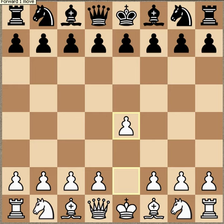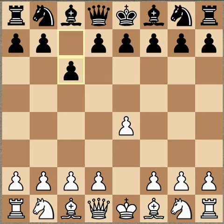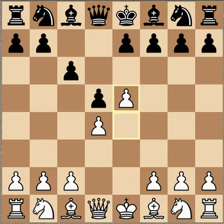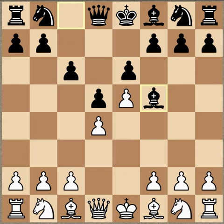So John Nunn started out with E4. That's the French E6. Maxim played C6, D4, D5, and E5 begins our Advanced Caro-Kann Variation. The bishop slips out before playing the move E6, and that is one of the differences between the Caro-Kann Advanced and the French Advanced Variation. This bishop escapes the prison of the pawns after E6, which occurs in the French.